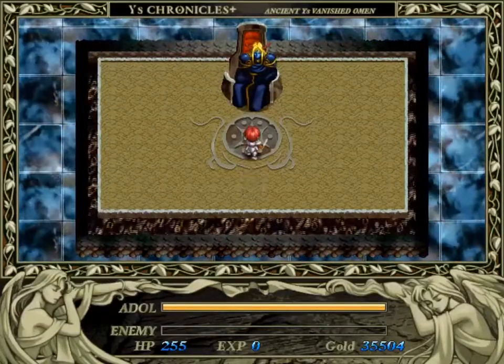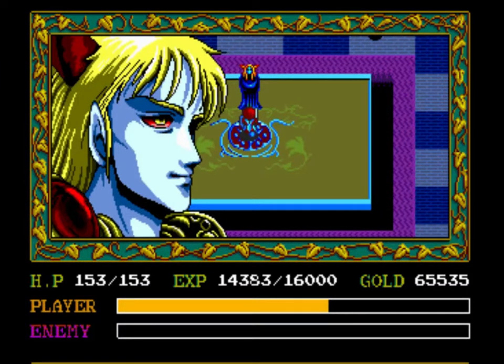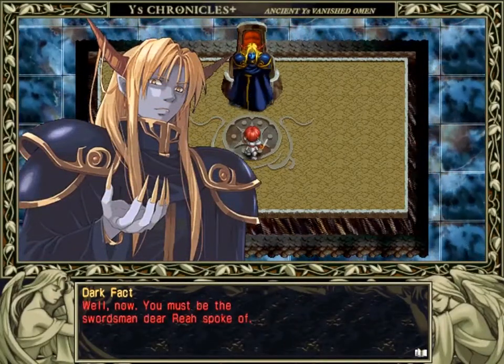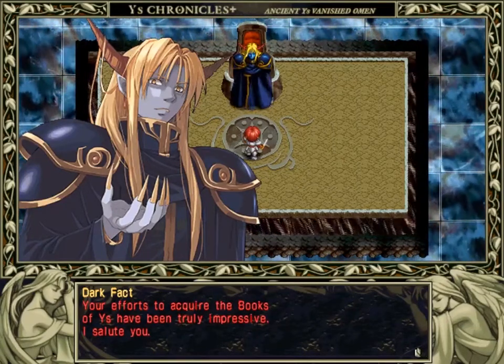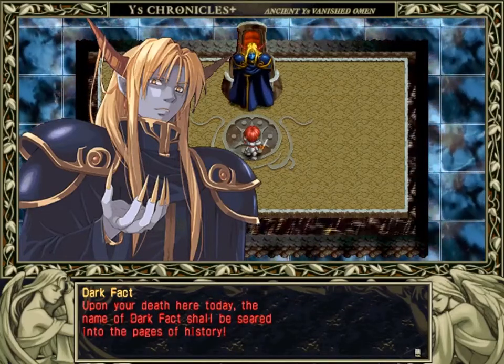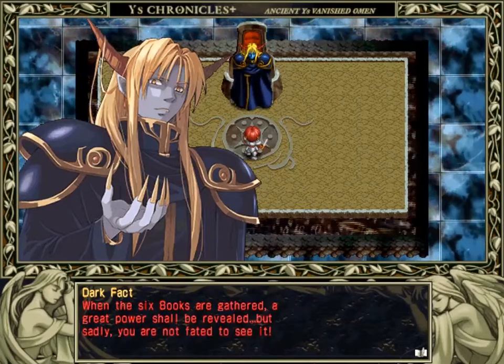Let's fight the threat of Darm Tower. Dark Fact: 'I know you are searching for the secrets contained within the books, and you have done well so far. I am impressed by your daring ambition. But you are still defenseless against my superior powers. The name Dark Fact will be the scourge of all men to come. You are brave, but you are also a fool. You have no chance without the protection of the silver equipment. Knave, prepare to die!'